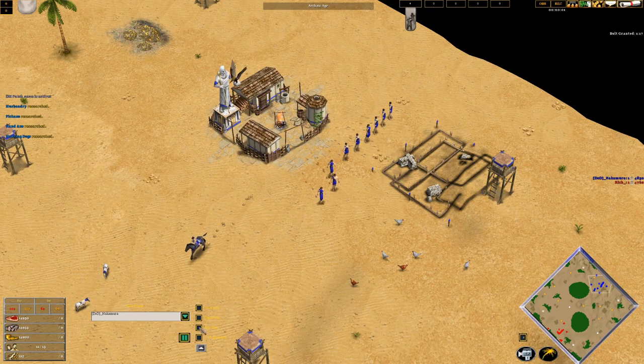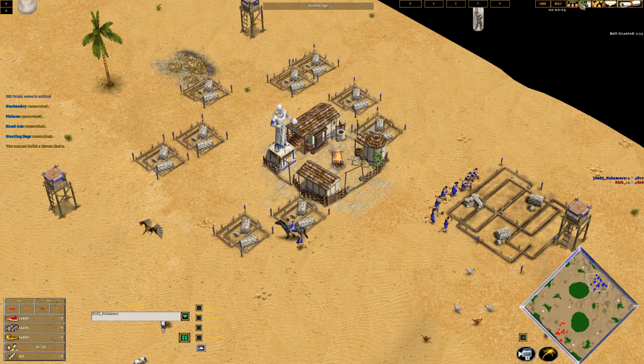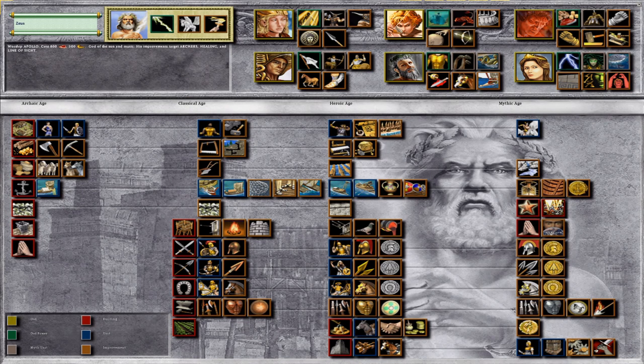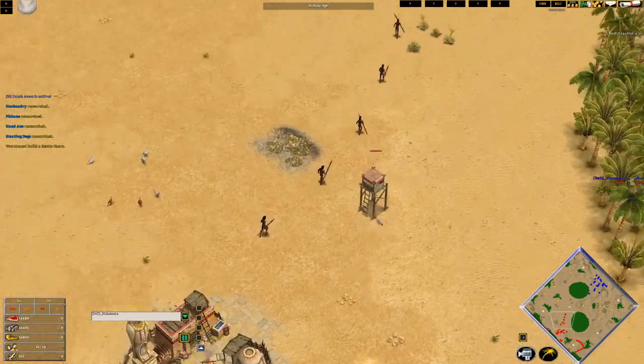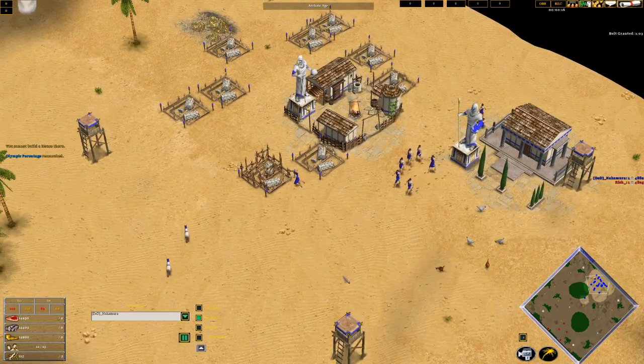Initially, as usual, I throw down the temple and the houses. For god path, we're going to go with Athena, Apollo, and Hephaestus — Hephaestus for the Colossus and the Plenty Vault, because it's a big map. Our opponent is mercenary rushing at this point, so we'll be swapping to the fog of war.